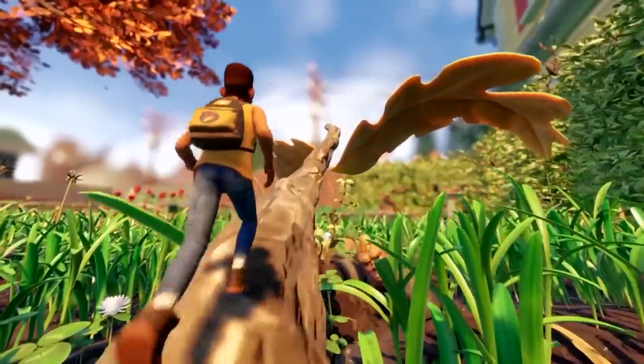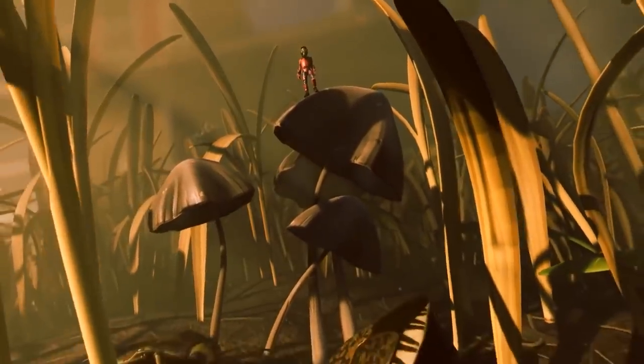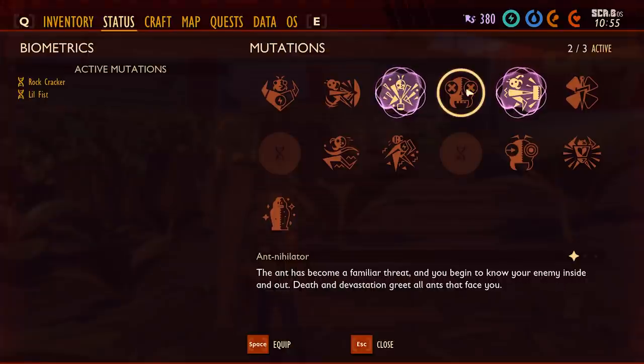Mutations are new passive boosts that players can unlock to augment their performance in the backyard. At this time, there are 13 perks in the game, and each is unlocked by completing a small task or fulfilling a prerequisite. Players can have up to three mutations active at one time, and some mutations even have levels that further increase their benefits.